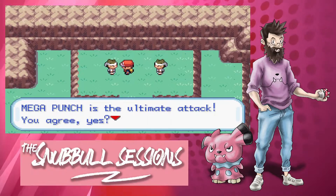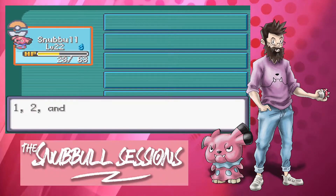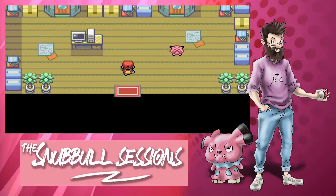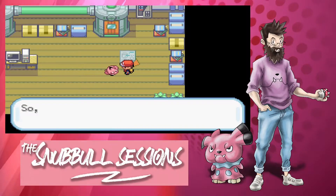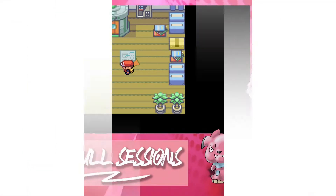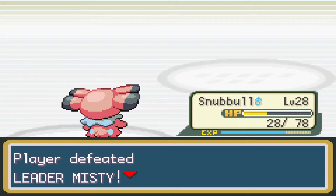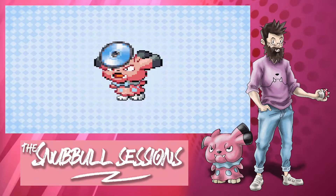On the way into Cerulean City, we find two move tutors, one of which teaches Snubble Mega Punch and the other Mega Kick — both fantastic moves for this Pokemon and STAB given its normal typing. Next up is another rival battle and we beat Red fairly easily. After that, we head over to Bill to get our SS Anne ticket and help him become a human again. Does anyone else want to know what he was doing to make himself a Pokemon? Seriously, Bill, sort yourself out. Before we head off to the SS Anne, it's over to Misty for our second gym battle. A well-placed Mega Kick takes out Starmie in one hit and we win the Cascade Badge. We use the TM we receive from Misty to teach Snubble Water Pulse to help deal with any pesky rock or ground types.